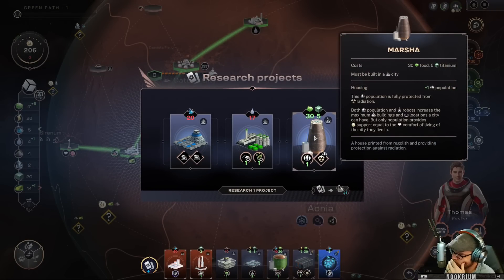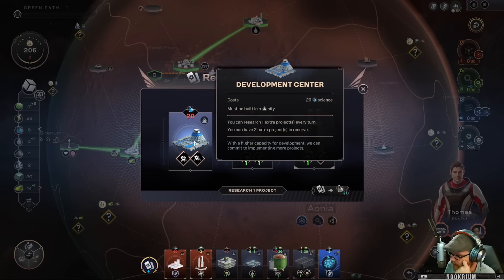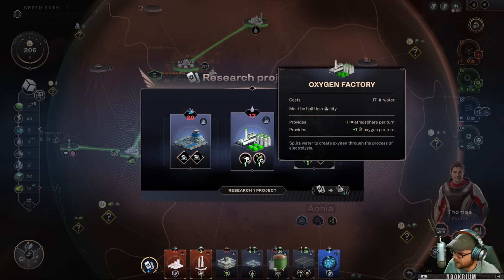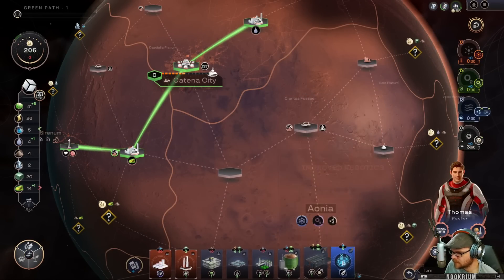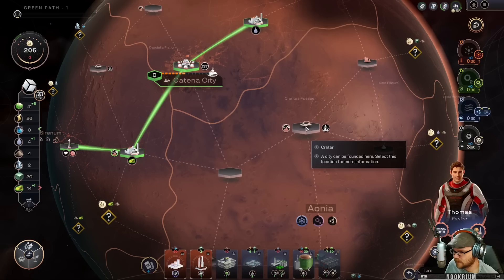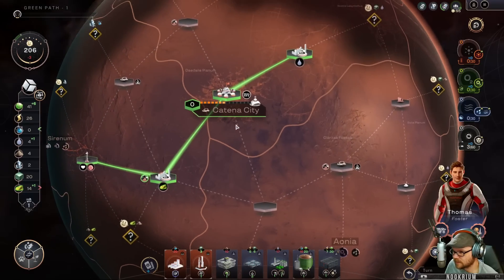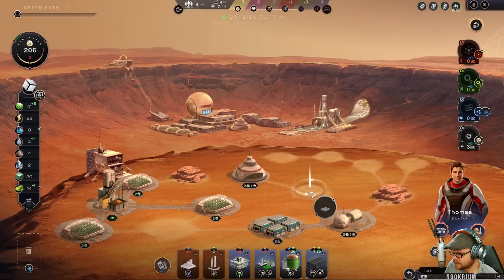Economic growth has been steady. We can build Marsha, a house, an oxygen factory, or a development center which lets you research one extra project per turn. I'm going to go with the oxygen factory because that sounds exciting — we're trying to make this place green. Let's play improved robotics. Now every time we get a robot we get good stuff. I'll play one right now; we've got space in this place.